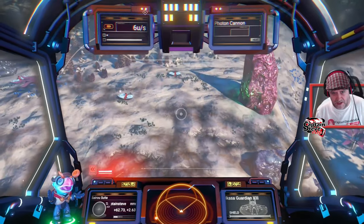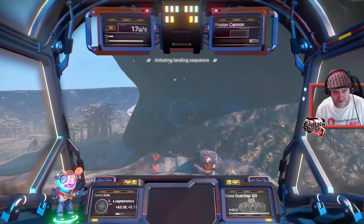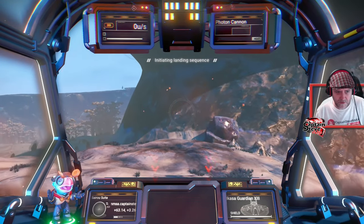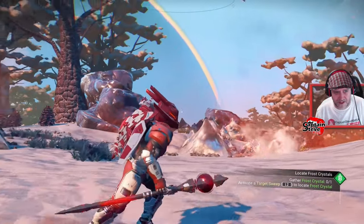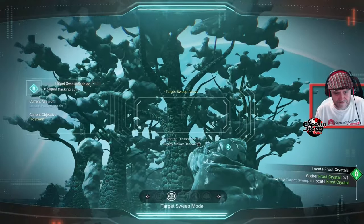This one looks pretty good — I've not seen a rock like that before! We're going to touch down here. I think I might have found one of those planets that looks a little bit like something out of the patch notes. And there are trees I haven't seen before as well — oh, magical!